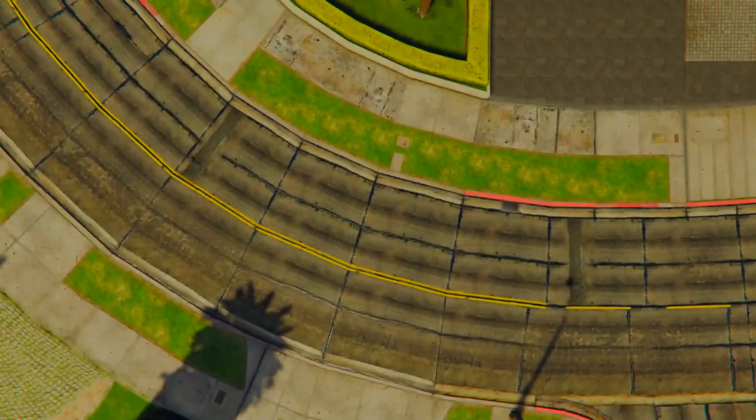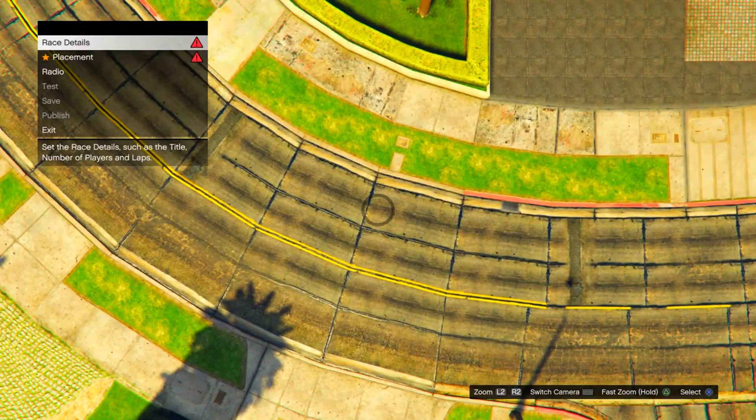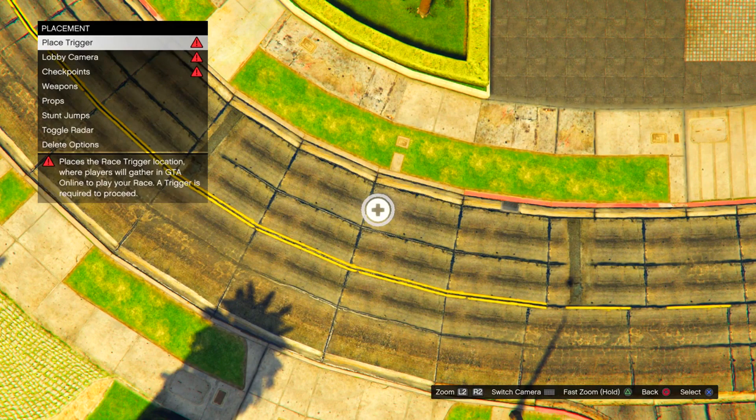From this point on, you guys will now be in a glitch session — basically stuck in a weird Creator mode type of thing. All you guys need to do is click on Placement and then the Checkpoint option, and you should now see yourself spawned underneath the map in a weird glitched area.